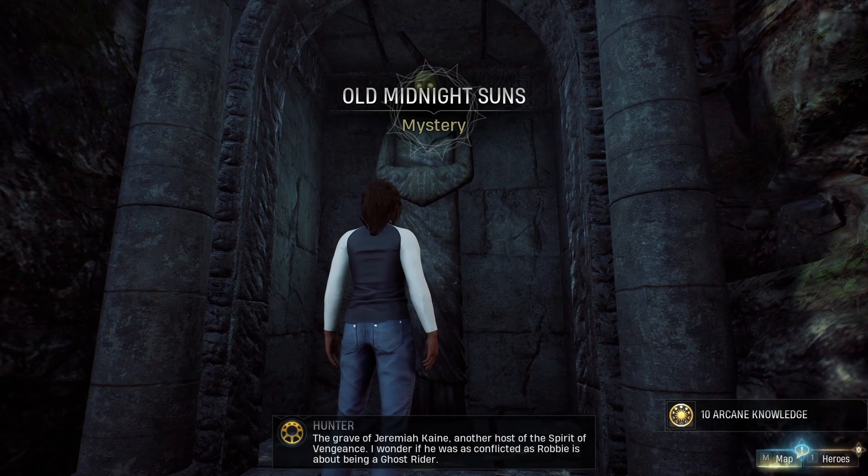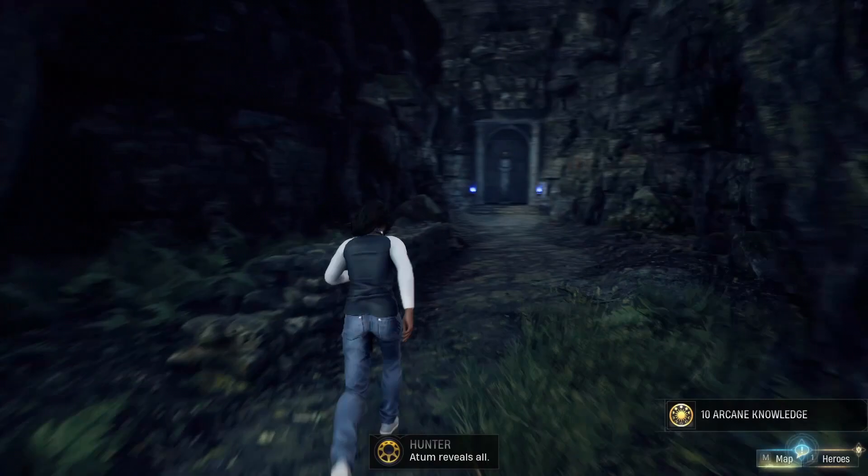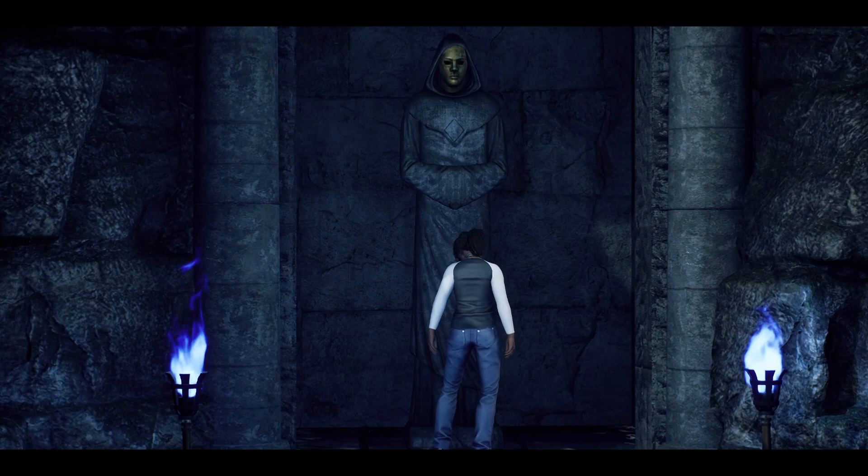The second statue you need to pay respects to is to the west of the first Bloodgate. The easiest way to get there is to fast travel to the Valley of the Winds, and from the arrival point, follow the path south over the bridge, and immediately turn right on the other side. The second Midnight Sun statue is set in the wall at the end of the path.